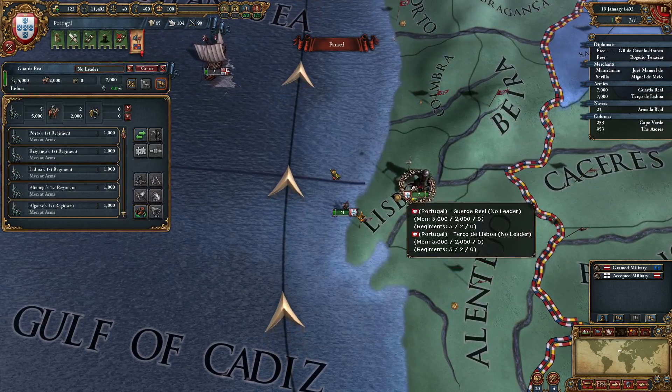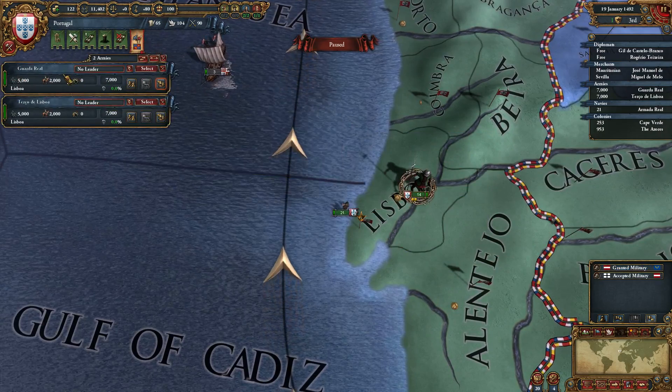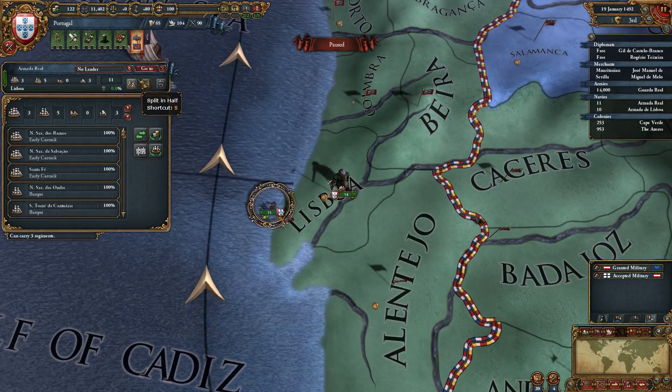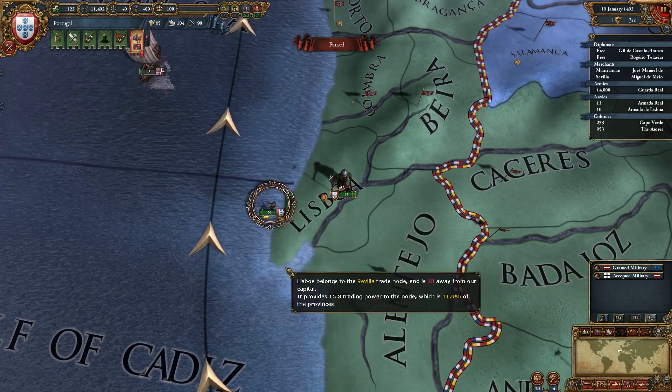G is used to combine armies. So if you have two armies selected, you can press the G key to combine or merge. Same thing with ships — it will merge all selected ships.